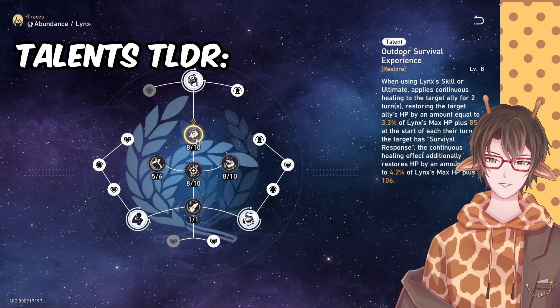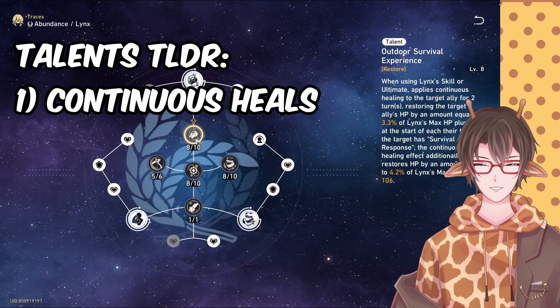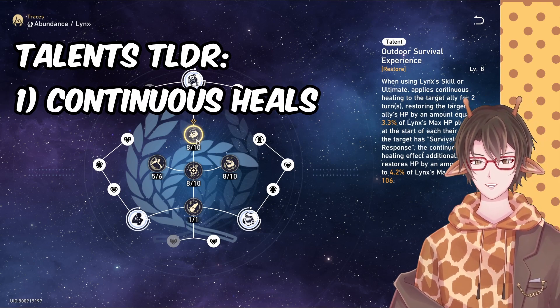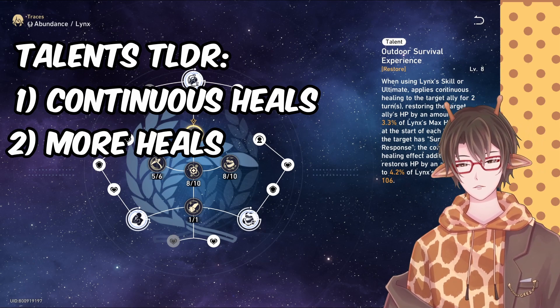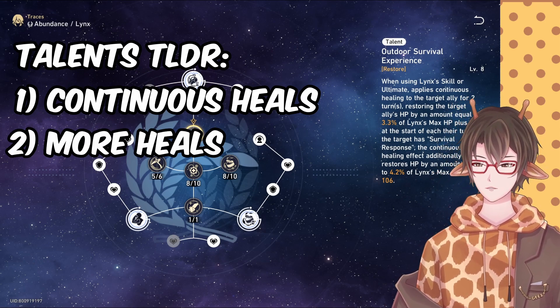For the talent, when you use her skill or ultimate, it basically grants continuous healing. If an ally has the Survival Response buff active, it gives them even more healing, which is great for sustain.